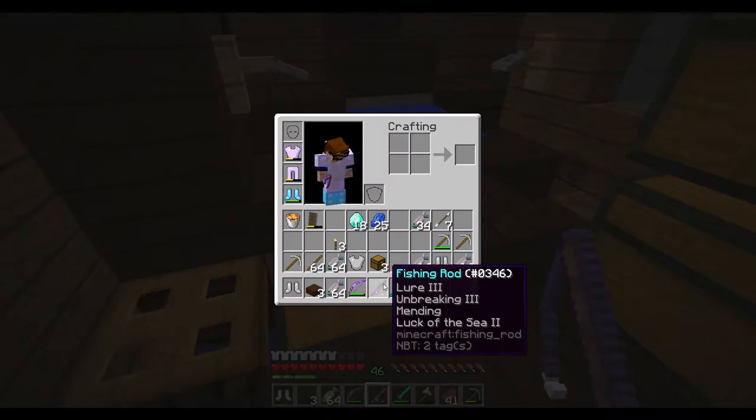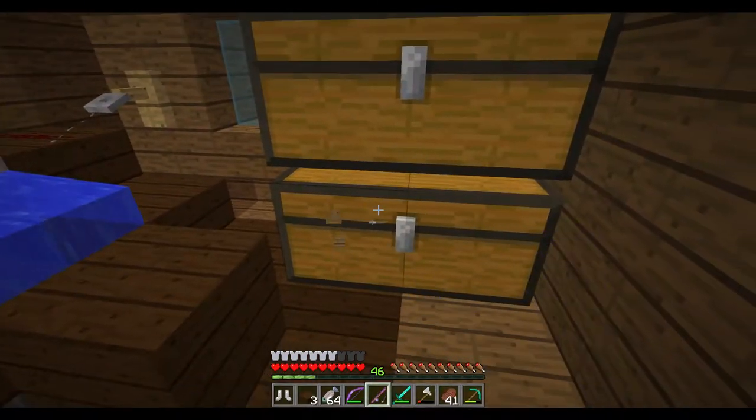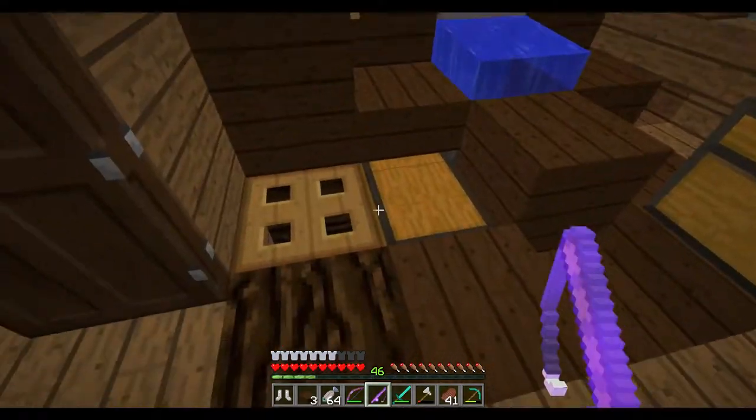I've got a pretty good fishing rod right here. I need to put Luck of the Sea 3 - you know, another Luck of the Sea 2 on here. And I've got a couple of those fishing rods in this chest right here.